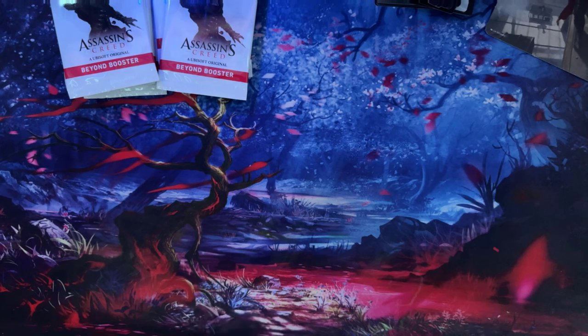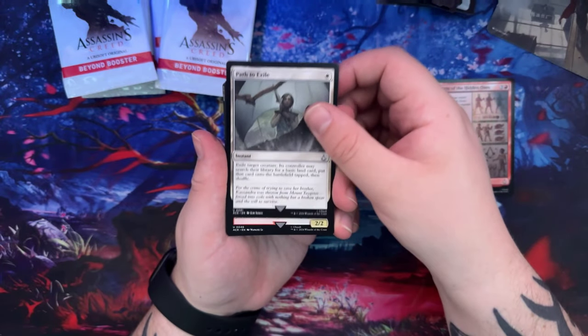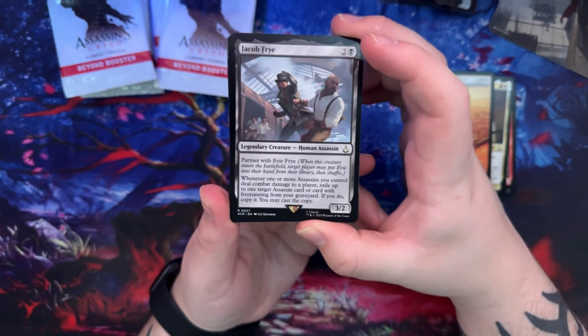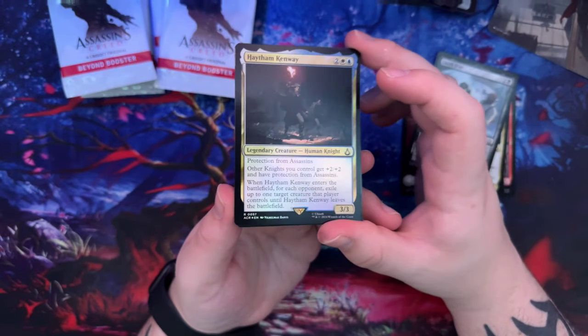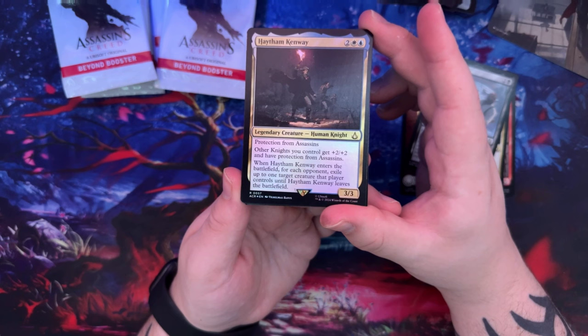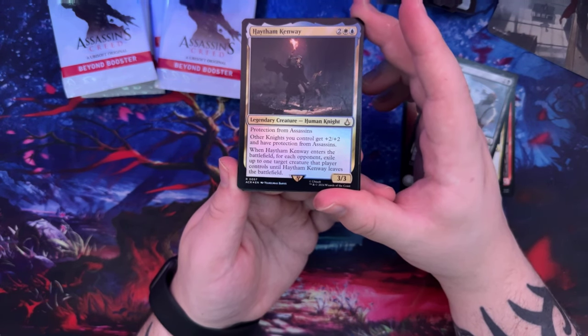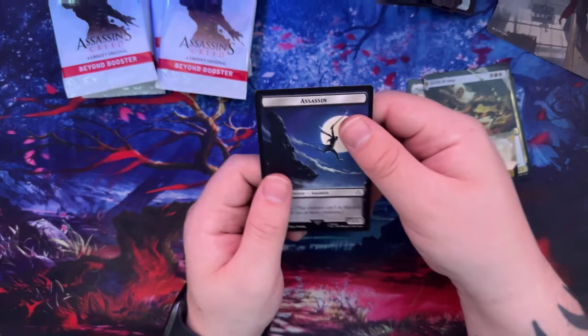What I'd love to get during this would be a Ratonhnhaké:ton or Connor Kenway. I do have a lot of Ezio at this rate, so that's fine. Origin of the Hidden Ones, Path to Exile. Jacob Fry — oh, there we go! Partner up with Ev Fry. Haytham Kenway — I don't think I have one. Protection from assassins, other knights you control get plus-two/plus-two and have protection from assassins. When he enters the battlefield, each opponent exiles up to one target creature they control until Haytham Kenway leaves.